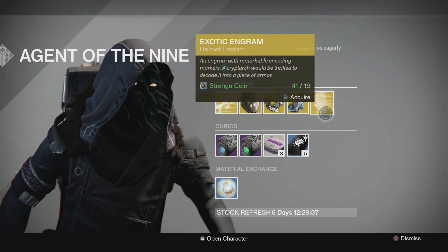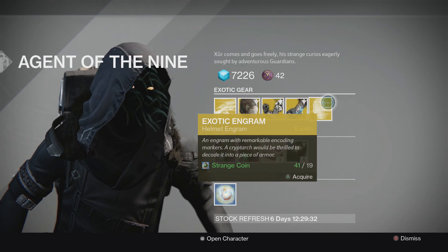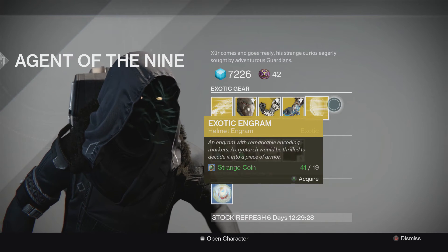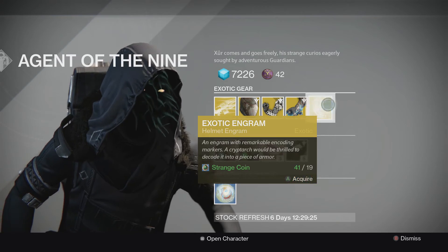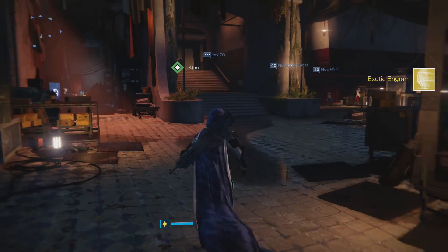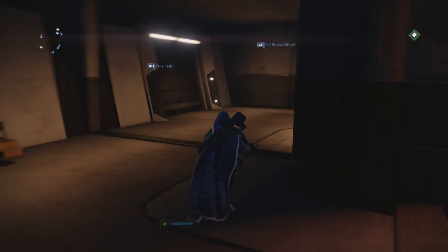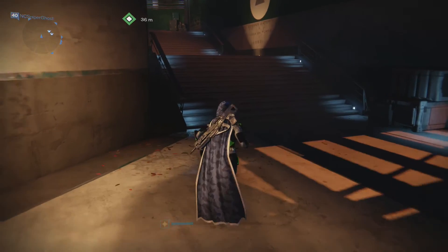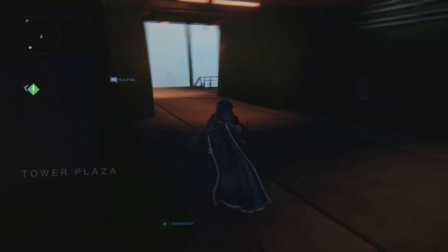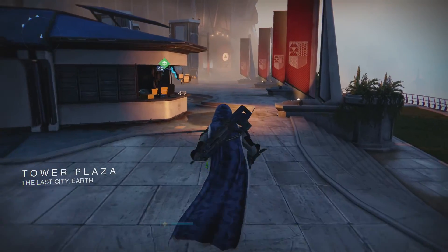That's pretty much it for Xur. He's always selling some Sparrow Telemetries and whatnot, but I don't really mess with those. I'm actually about to buy an exotic engram right here. We're going to go to the Cryptarch to decrypt this. Hopefully he gives us something good — but he doesn't. I'm just going to spoil it right here: he doesn't. Oh, it's terrible. Just watch. Oh my god, this is so terrible.